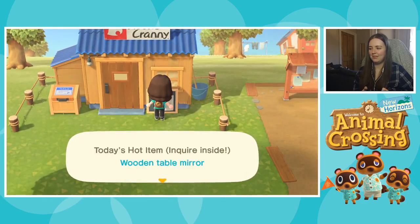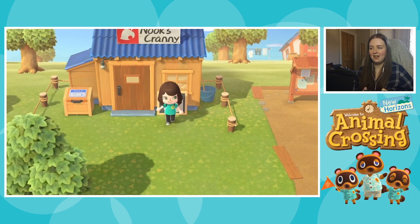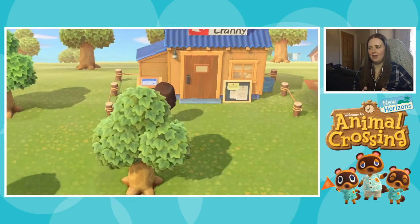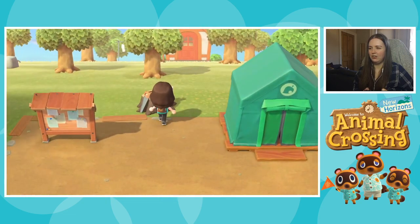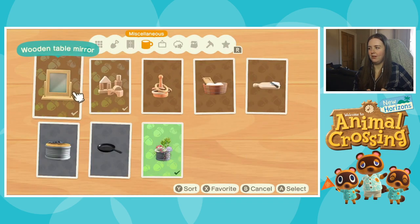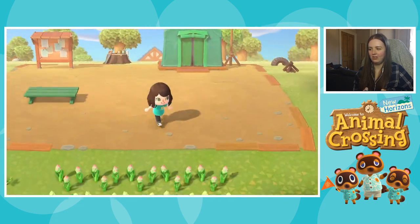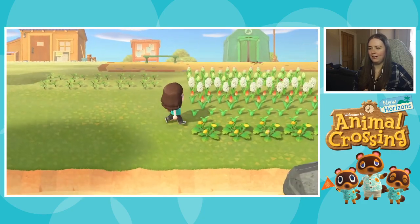Every day there's a hot item which gets bought for double the amount of bells, and for me today it was the wooden table. So today I made a lot of wooden tables and I've been selling them — I've actually made quite a lot of money, which is really good. They're only three wood and an iron nugget, so I made quite a few. They sell for just over 2,000 bells each, so pretty darn good.